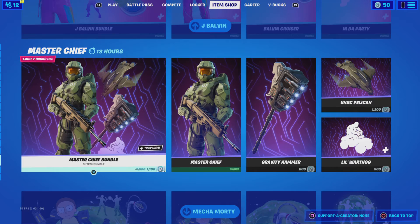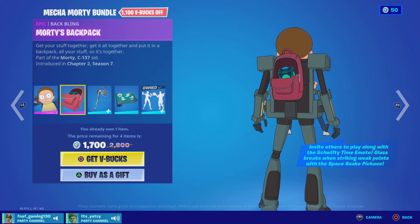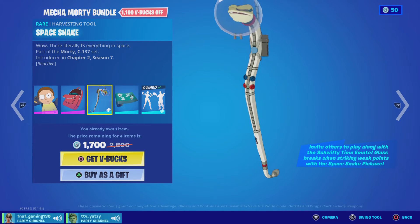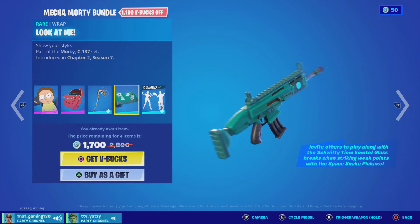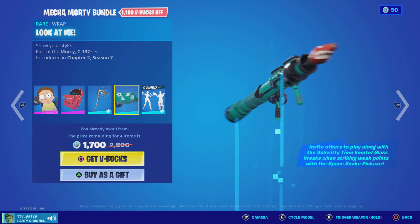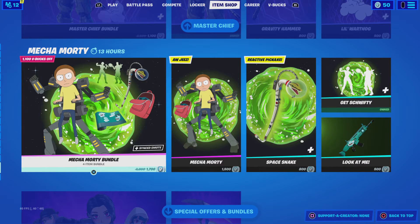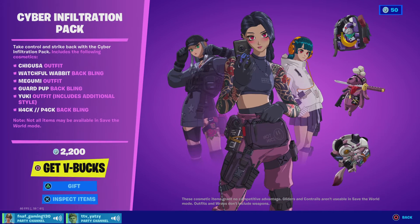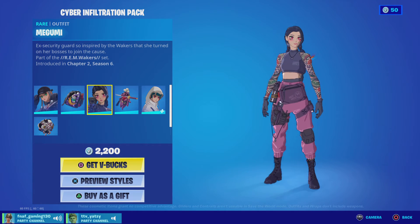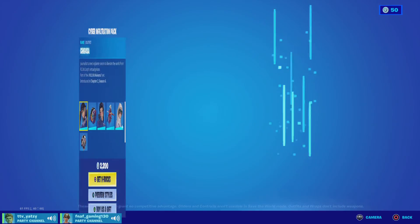And then the Battle Legend back bling and we've got Mecha Morty — that's really cool. Morty's Backpack, this is really nice — look, a space snake! We've got the Look At Me wrap — wow. And then we've got the copyright emote, Get Schwifty. Alright, and then we still got the Cyber Infiltration pack — we've got these skins and the bat wings, and all these skins. Yuki — I think that's the only one I can pronounce.